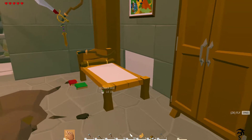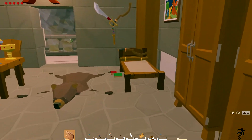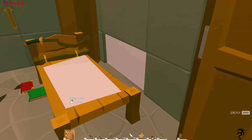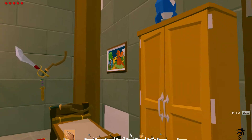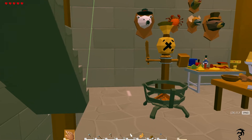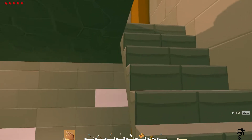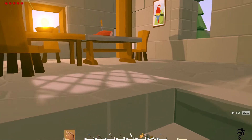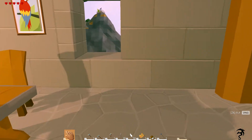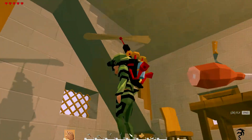I want to point out a real quick important note I've discovered about beds. When you sleep in a bed you get up on that side, and when it's close to a wall you get stuck. Thankfully there is a way to get unstuck — it's a slash-unstuck command you enter into the chat. It is fantastic because trust me, it is very annoying to get stuck in a wall.